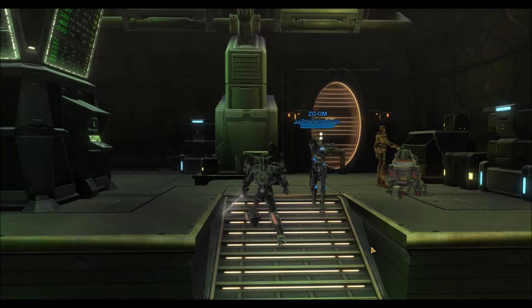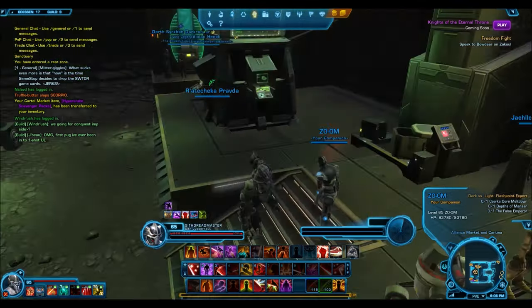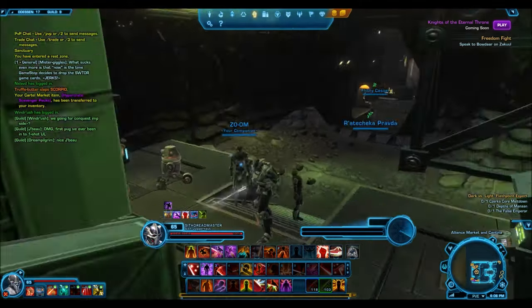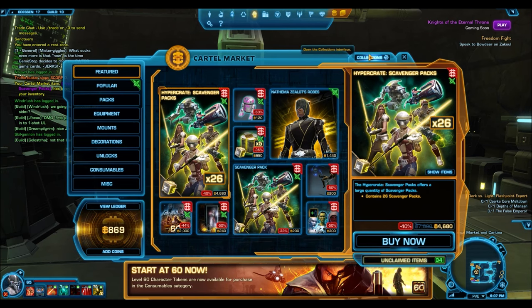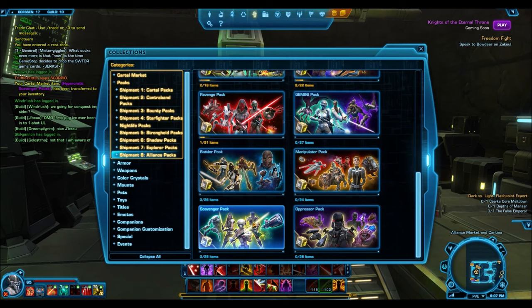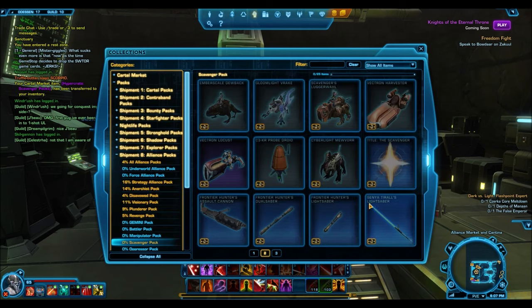Hello everyone, welcome to a brand new Star Wars Old Republic video. Today we are going to be doing the pack opening of the scavenger packs. Long awaited, and quite surprisingly there's actually going to be two packs released before KOTFE. I thought the scavenger pack was going to be the last one, but there's actually the oppressor pack. The scavenger packs are on sale for 4,000 cartel coins, and the oppressor pack is on sale for 4,600 cartel coins.